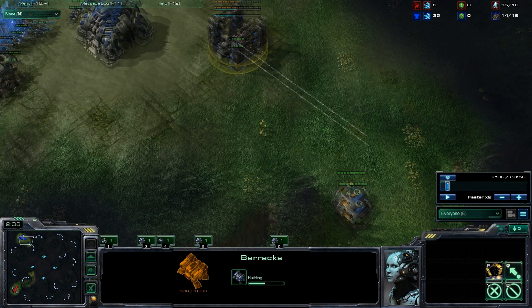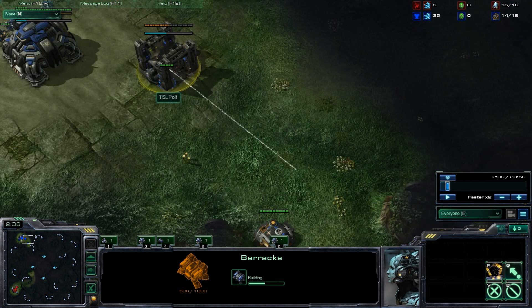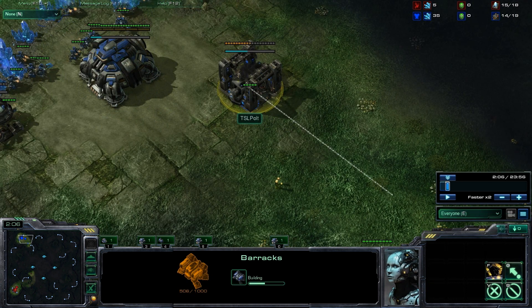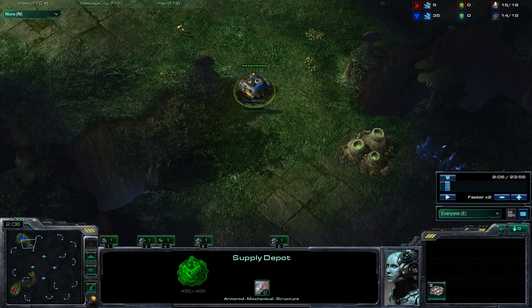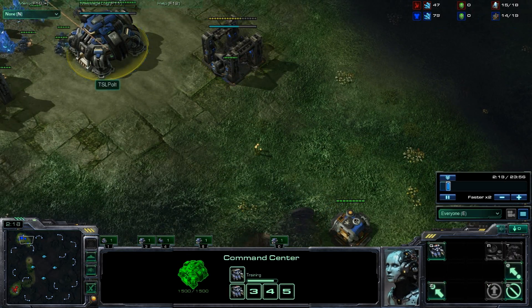One thing to note though is that he did not make his barracks at this choke point right here. It lets him make his addons in his base and lets it be a little easier for him to defend everything, because he won't have to worry about his addons being killed, so he'll be able to make all the units that he wants. He's going to finish off this wall-in with supply depots, so he can always just raise that and let those addons be safe.